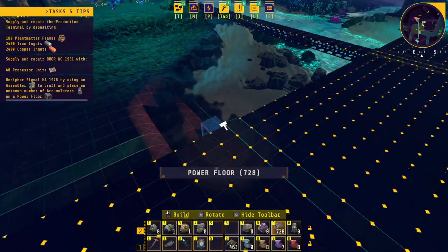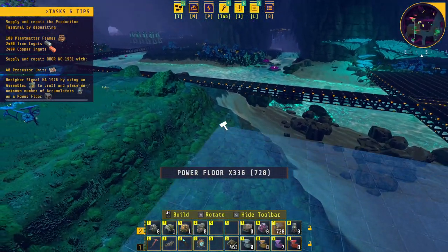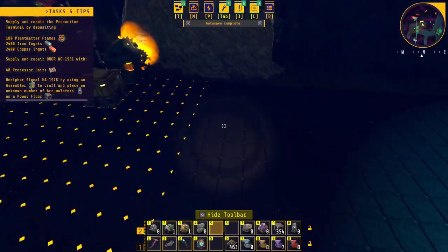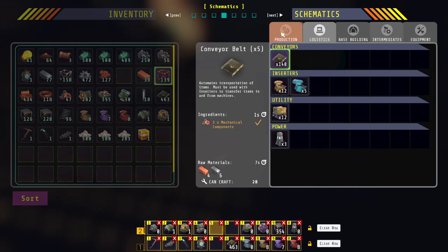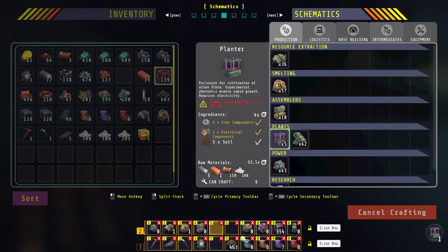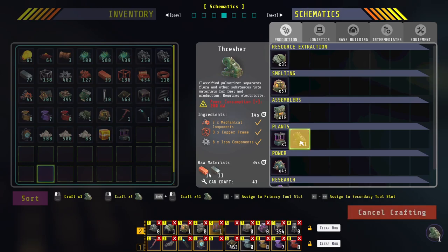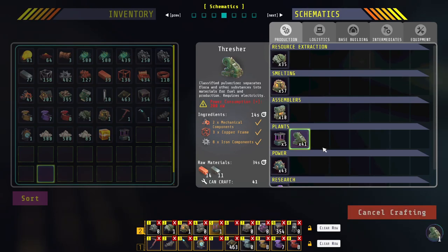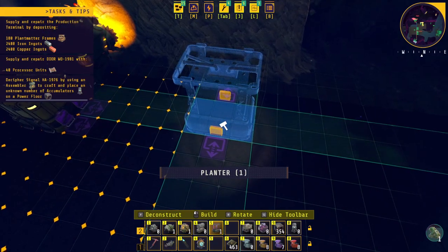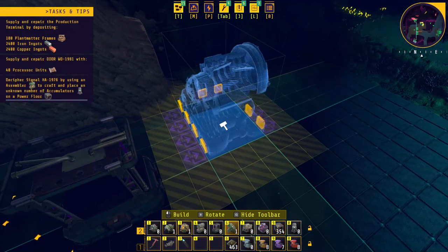That's why I started clearing out this area here — because we're going to start our planter and thresher area right about here. As you see here we have our planters, so where are they — we're going to go to my hotbar. Yeah, there we go. And then a thresher, just so that we can put it down and see what it needs to do. So here we have a planter and we have a thresher.